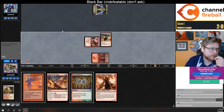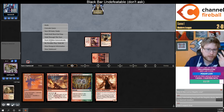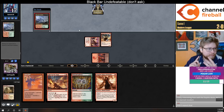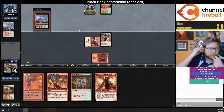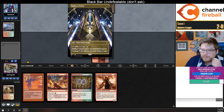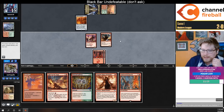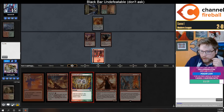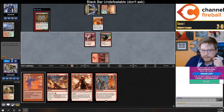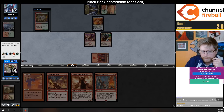I think a lot of players when constructing their sideboard think 'I need graveyard hate, I need artifact hate, I need removal spells, I need big mana hate' — but the reality is every deck has different sideboard needs and every metagame has different sideboard needs as well.